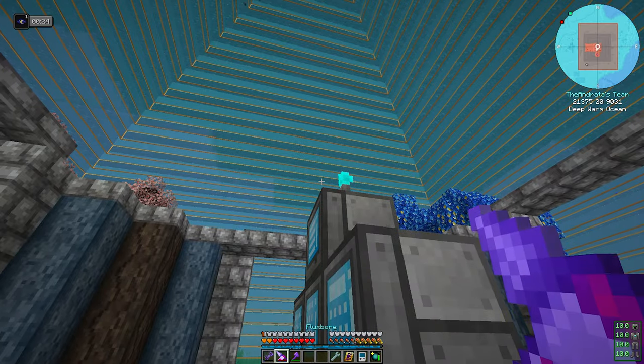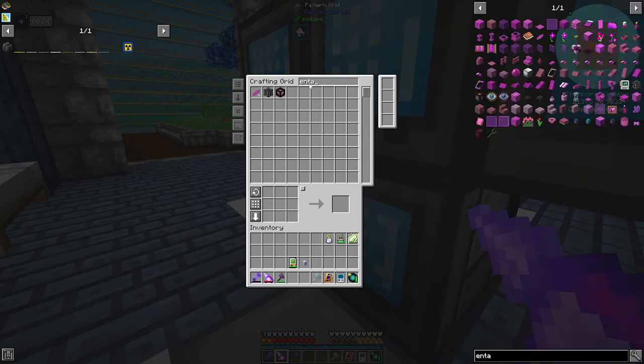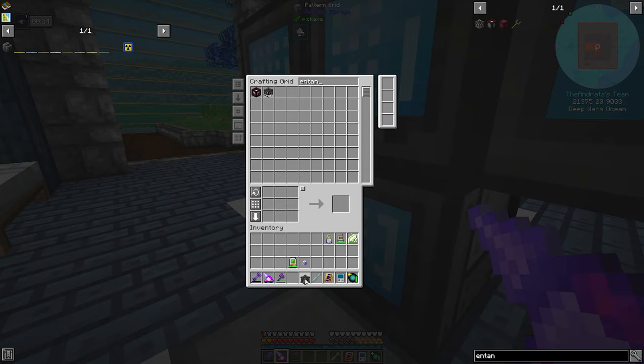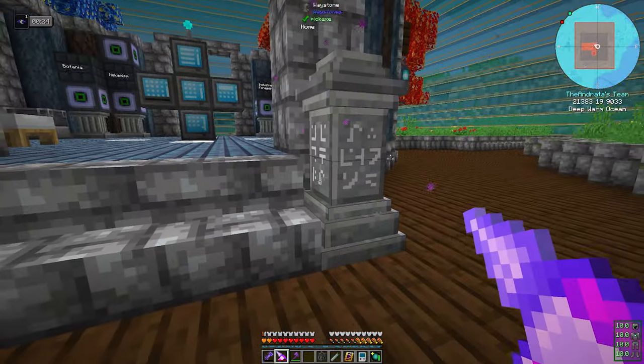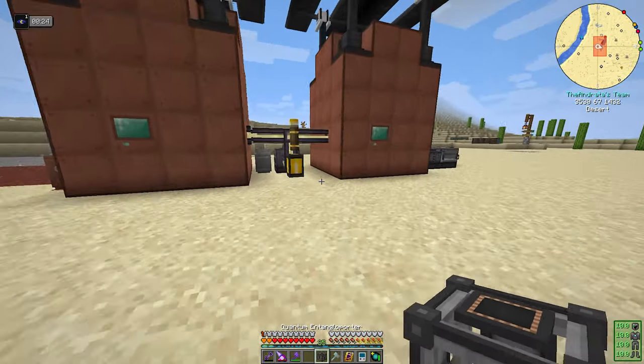Now if we come home and look up here, the craft should have completed and we have an entangled porter. Cool. So now we can go outside to our reactor and set this guy up.